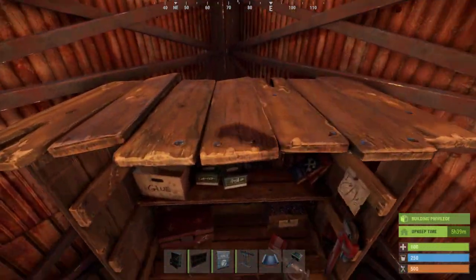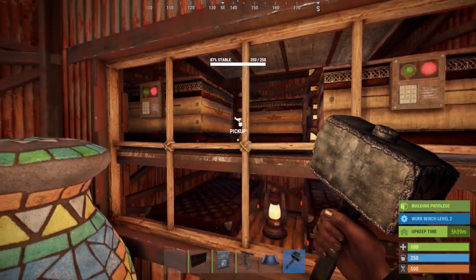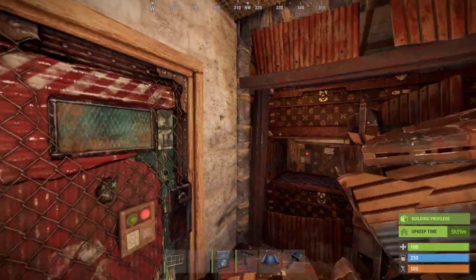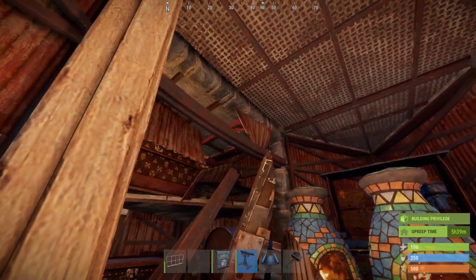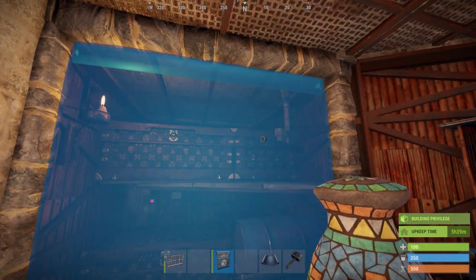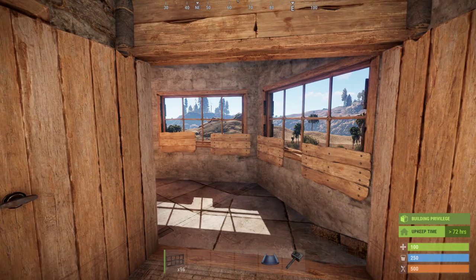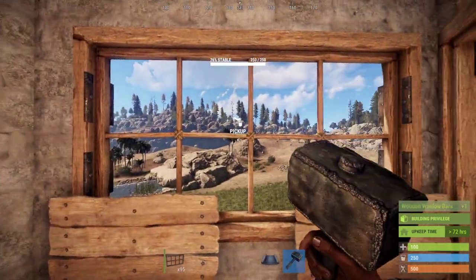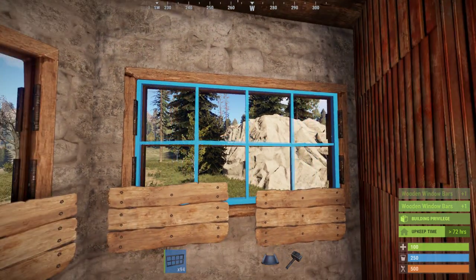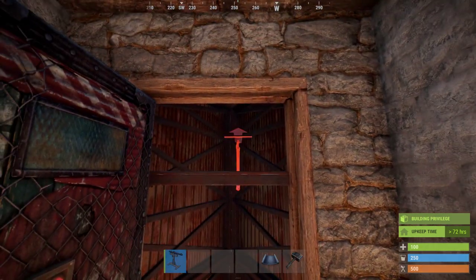If you progress further into the wipe, these are the recommended upgrades: replace the tier 1 workbench with a tier 2, use bulletproof windows for the main loot room, place a shotgun trap pointing at the chute inside the TC room, and replace the double door with a garage door. On the shooting floor, replace the wooden window bars with metal ones or metal embrasures. Another shotgun trap can go above the chute.